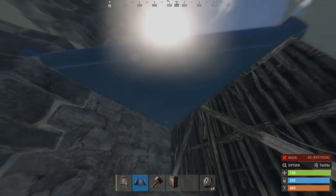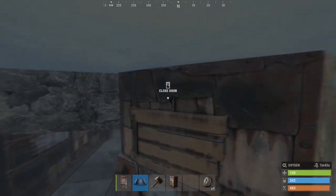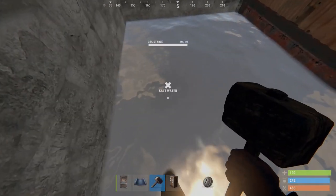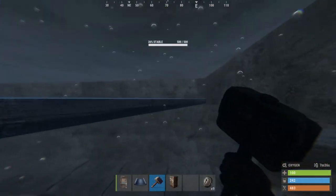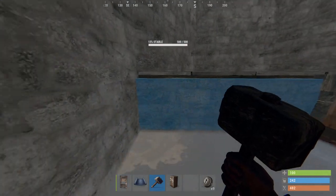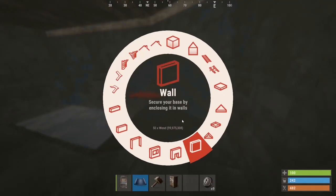Now we're going to go out here, build up, and build a triangle inside. The reason we put this triangle here is that it's halfway up that wall, which makes it so there's no soft side — they can't come inside and soft side their way into your base. The only place susceptible to soft siding is here, so the first thing I'd suggest is to upgrade this to metal.